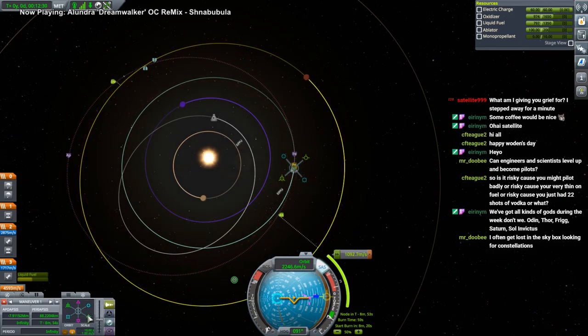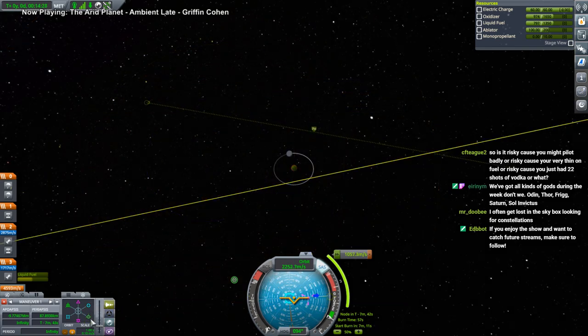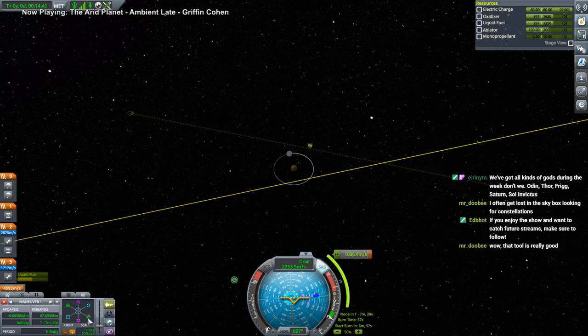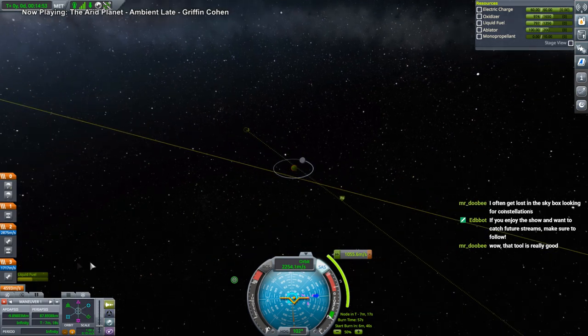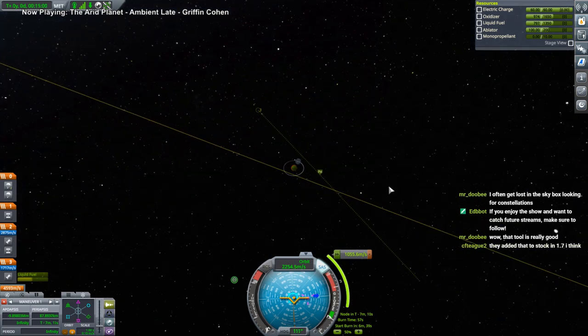I think that's the moon — that's why the orbit is red maybe. We should just do an inclination adjustment when we get over there. But then what happens if I can't plot the maneuver? I might not be able to plot it at all.